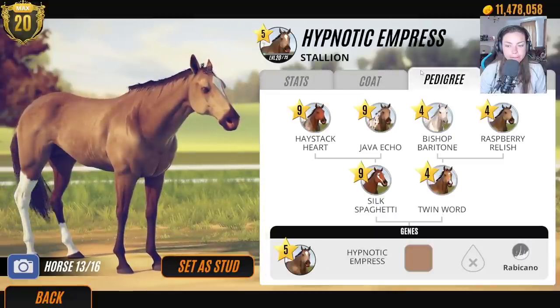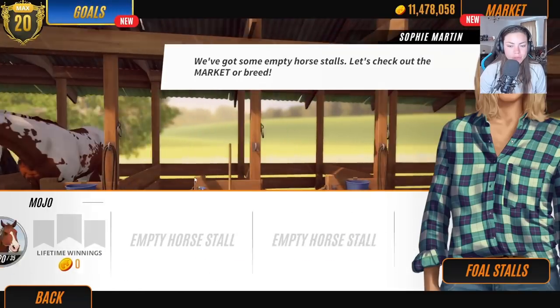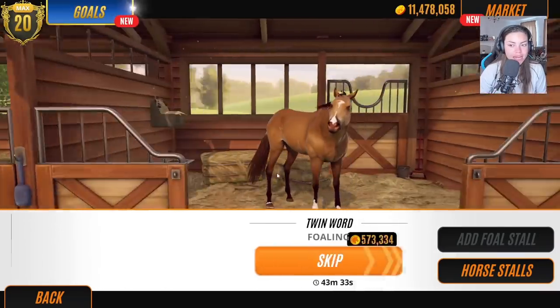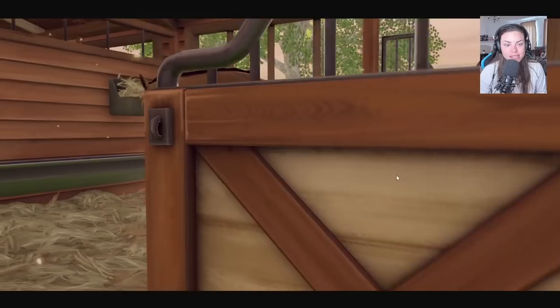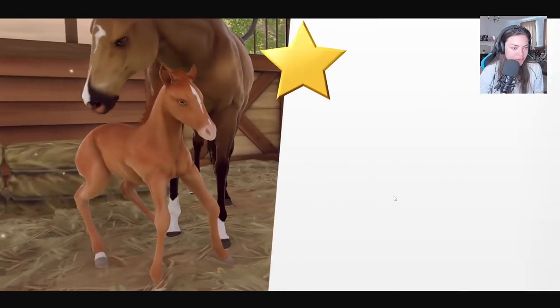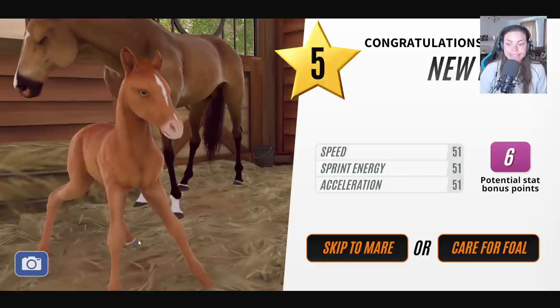Hypnotic Empress actually needed a coat too — am I going to sell him? How many stables do we have left? I think two. We'd be very lucky to breed anything in that time. Let's go straight into Twin Sword — this is crazy. Oh, a blue-eyed chestnut! They are so random — it's a roan blue-eyed chestnut, I love roans.